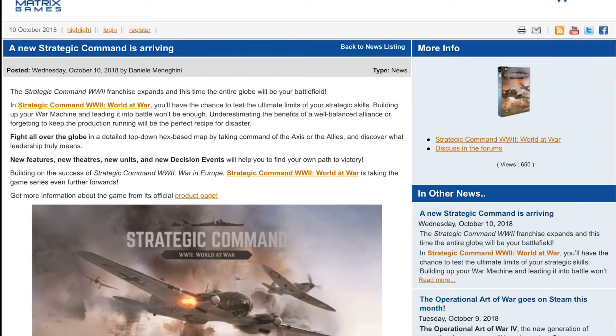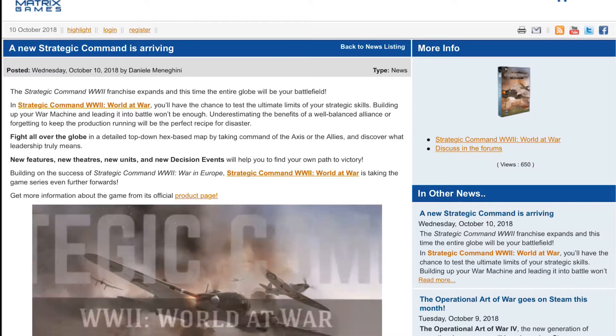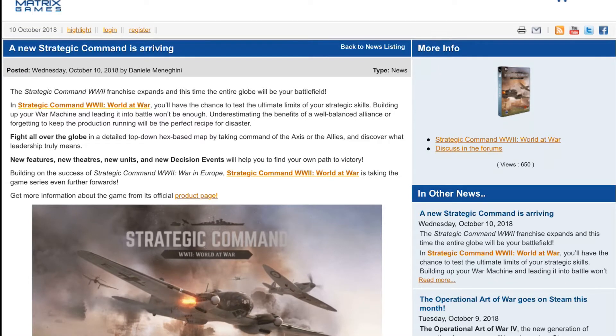The game is called Strategic Command World War II: World at War. It's the next step in the Strategic Command series — previously you had Strategic Command World War II: War in Europe, which only covered the European theater. This one is going to combine the Atlantic and the Pacific theaters in one massive map.